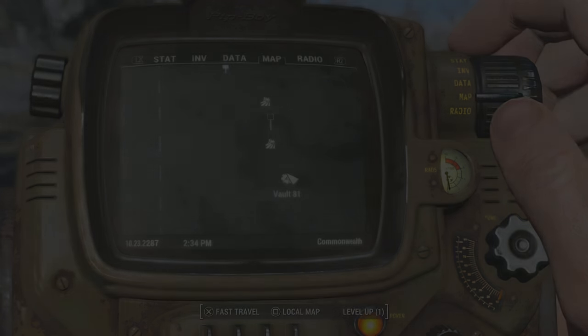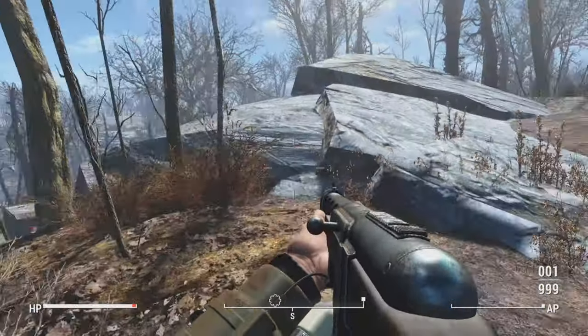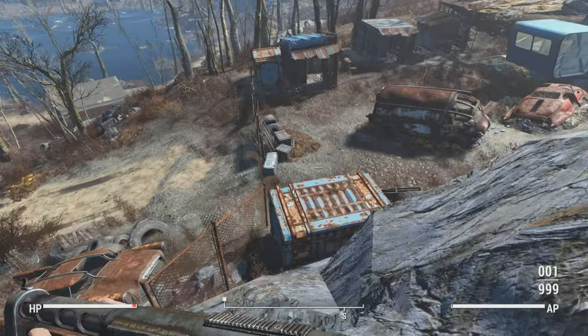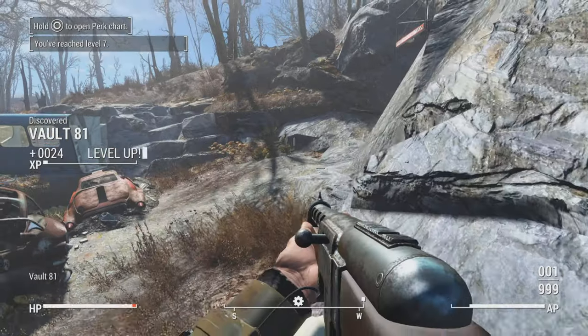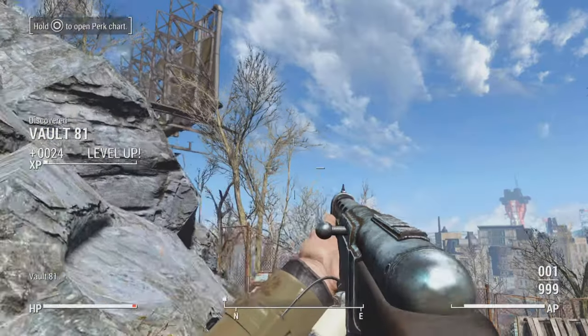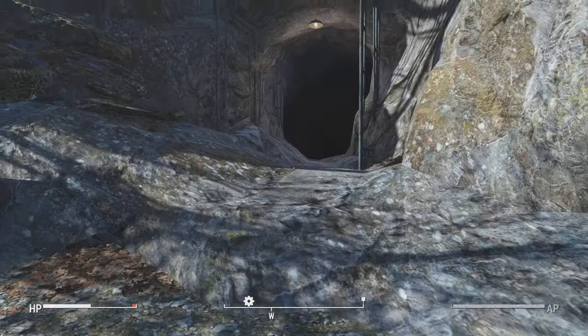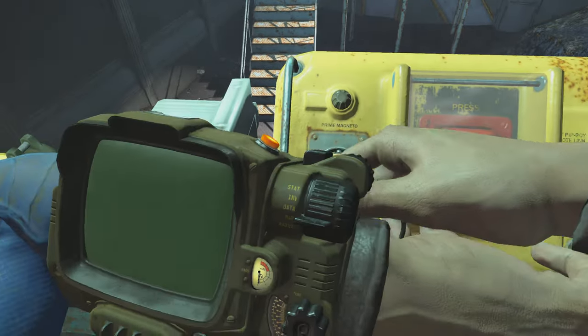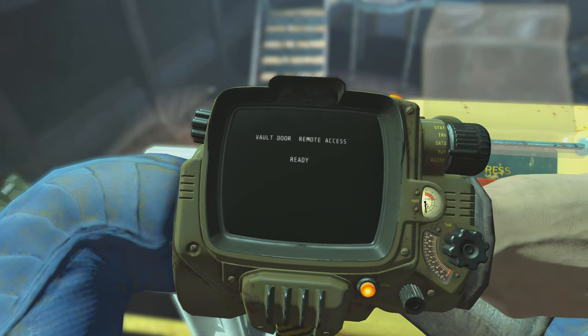Now keep in mind there is a bear over here, so if you come here early like I did at around level 7, just be prepared — you might not even want to try to fight him unless you're using mods. But this is Vault 81, and let's make our way in.